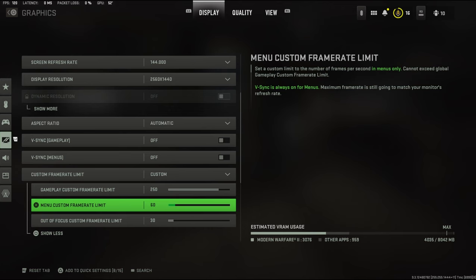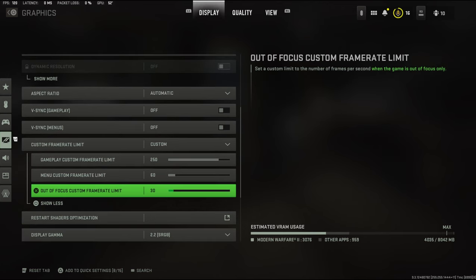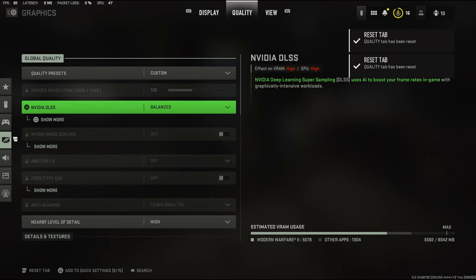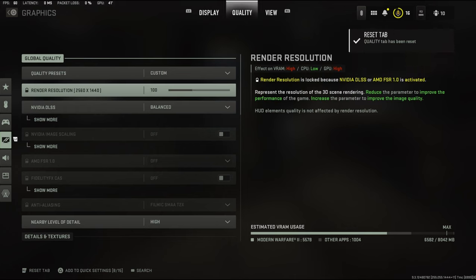I don't actually know why — that's supposed to be at 60. The out-of-focus custom frame rate is basically for whenever I minimize the game. On the quality tab, I have everything on custom with render resolution at 100, which I think is always supposed to be at 100.